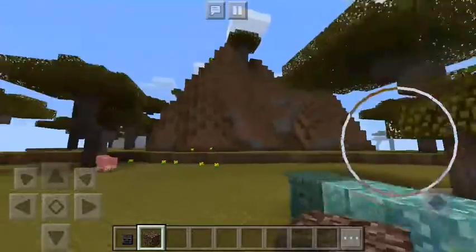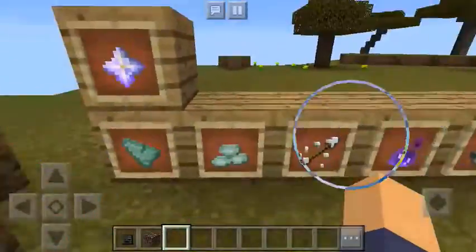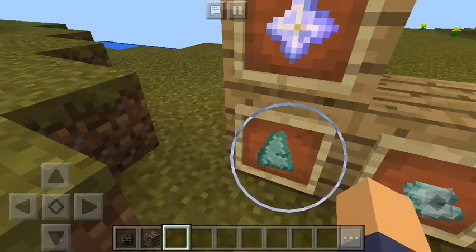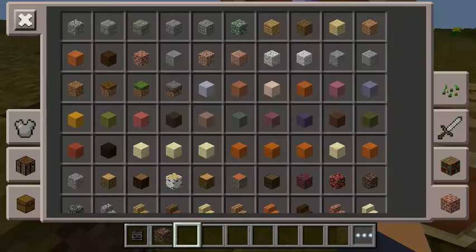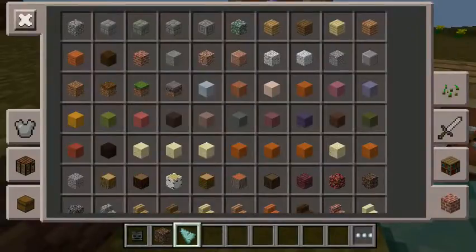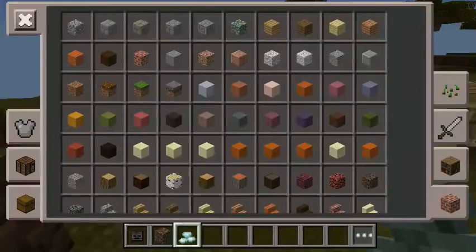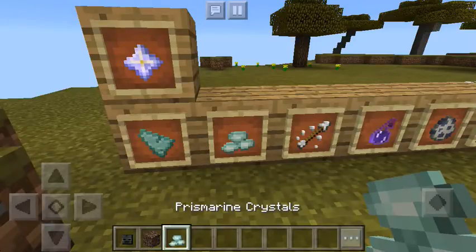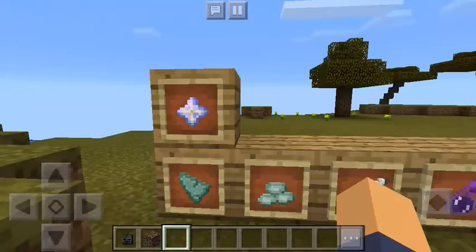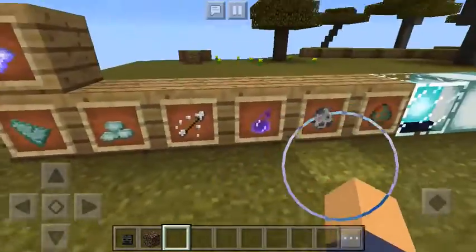Let me show you all the blocks. So, if you know how you kill the wither, you get the nether star. I already got this — prismarine shard, that's what you get after you kill the guardian or something. These are prismarine crystals. I don't know what they do but you just craft them with something. These are arrows of decay and potion of decay — these are just like the wither but a different name.